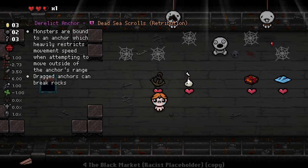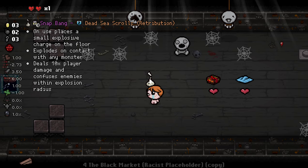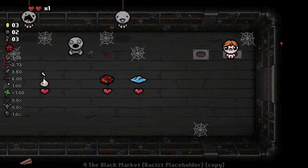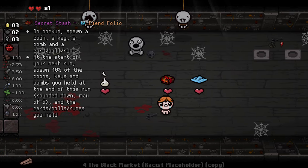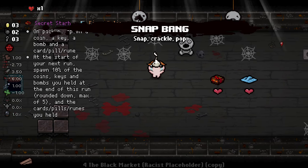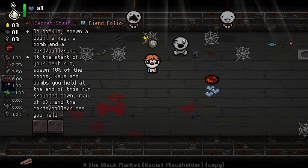Snap Bang explodes on contact with any monster, deals 10 times player damage, and confuses the enemy. Seems pretty interesting. We'll go for this, this, then this. That spawned a bunch of enemies — not my greatest idea with I'm Excited. On pickup it spawns a coin, a card, a key, a bomb at the start of the next run, so that's only going to help us in the future. Let's take Snap Bang and the blanket, then let's blow up these two geezers here — we've got bombs to use.